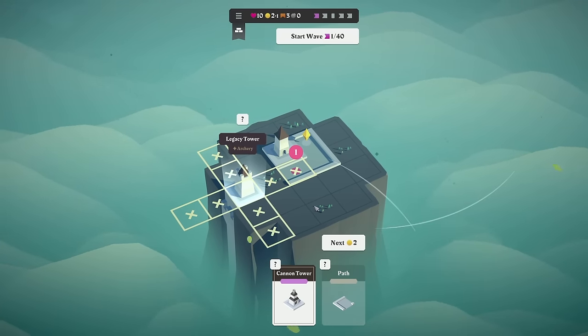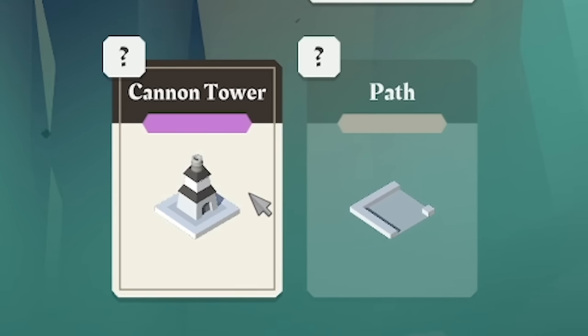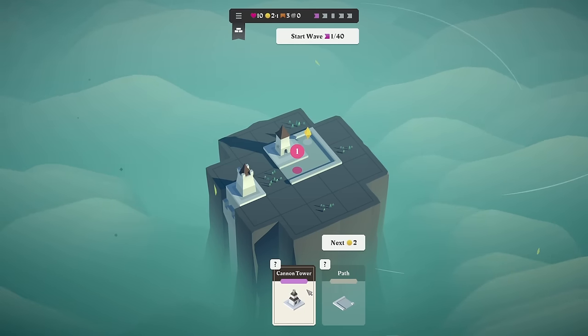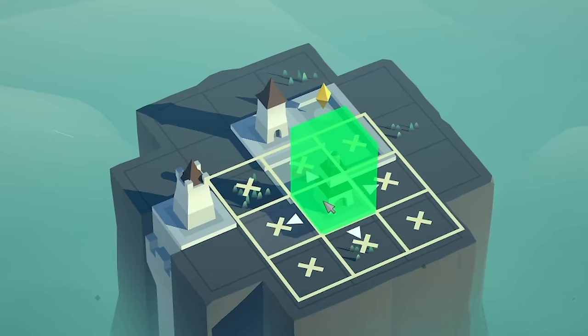I like that a lot, not gonna lie. And down the bottom, these are our towers that we get. So in this game it's sort of like a card game — you don't know what you're going to get. It's random every single time. But we definitely want to place the Cannon Tower down.